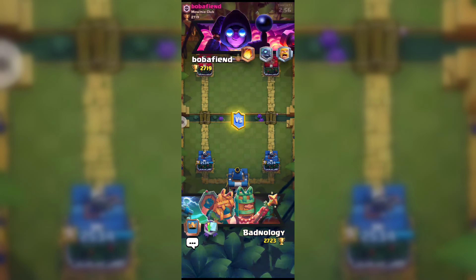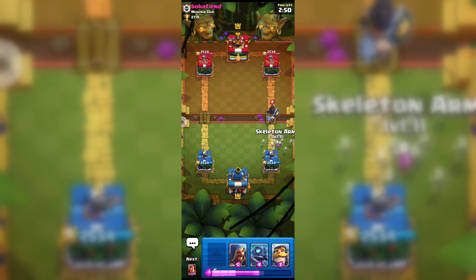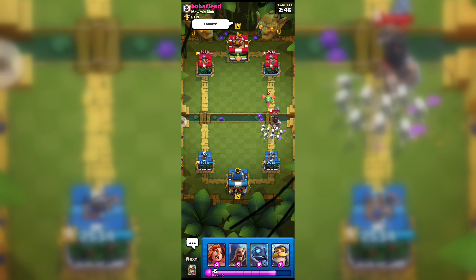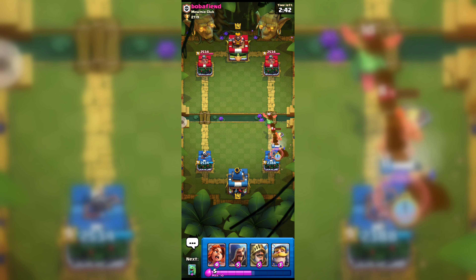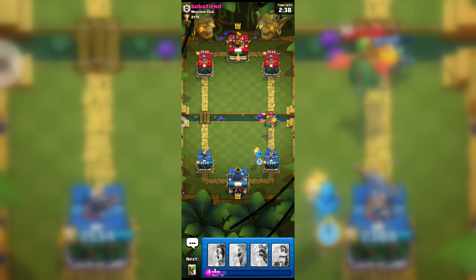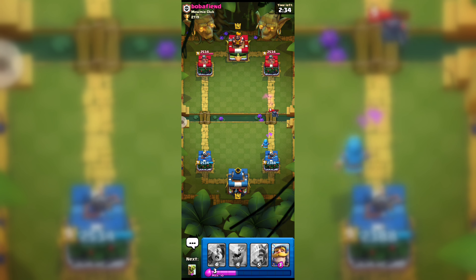We got this player as our opponent — let's wish him good luck. He is attacking with Dark Prince, so here goes our Skeleton Army, but that was a bad move. Here goes our Mini PEKKA and Wizard for that Baby Dragon. He is also playing with Mini PEKKA.